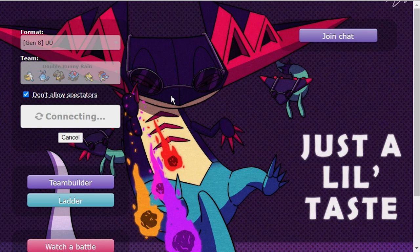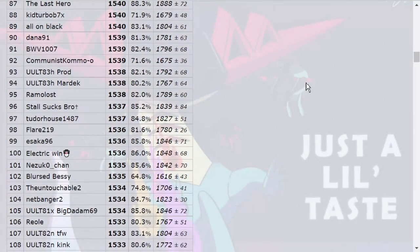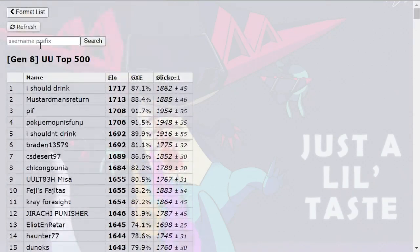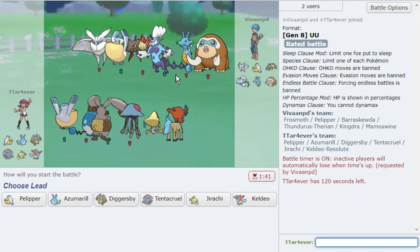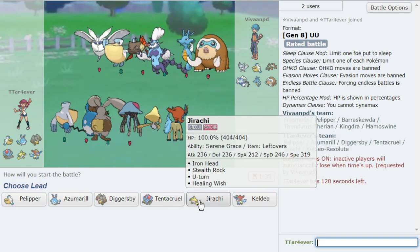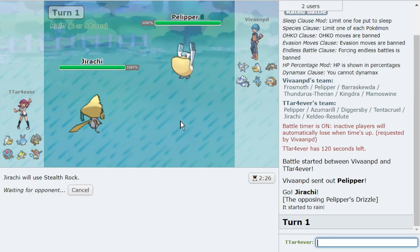The double bunnies are climbing. We just popped 1500 — we're almost top 100. We are top 100! We're fighting what looks like a team with Keldeo, Kingdra, Barraskewda, and some big threats. Keldeo is absolutely insane. I want rocks up as early as possible, and I want to pressure Barraskewda and Kingdra — which basically six-zero me. So I'm gonna go for rocks here.